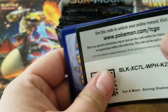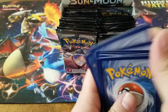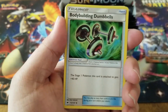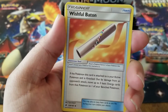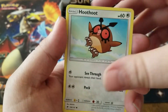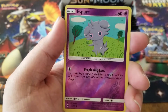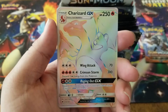We have a fire energy, Bodybuilding Dumbbells, Metapod, a Wishful Baton, a Meryl, Rhyhorn, Sandygast, Hoothoot, Tangela, and an Araquanid reverse holo... oh, oh my god, no!